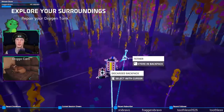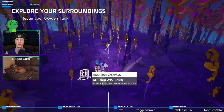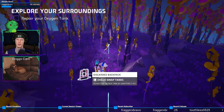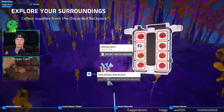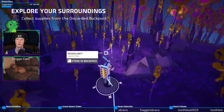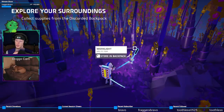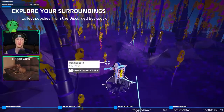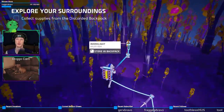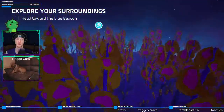Oh look, it's already completed. Discarded backpack — approach discarded backpacks to interact with it. F to swap tanks. Repair your oxygen tank by swapping it out. What — neat. Oh there it goes, okay — work light. I was wondering why I got light all of a sudden, cool. It looks interesting, it's been on my wish list for a while. A buddy finally convinced me to pick it up — I was like, all right, I gotta get it, looks fun. Store in backpack — F. Head towards the blue beacon.